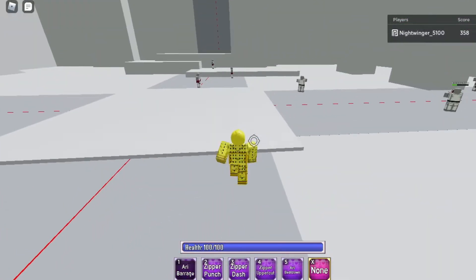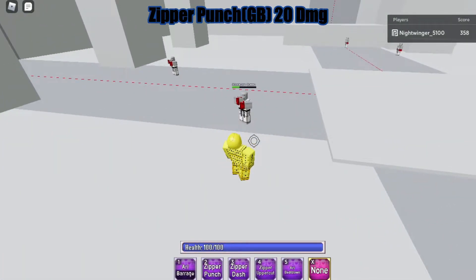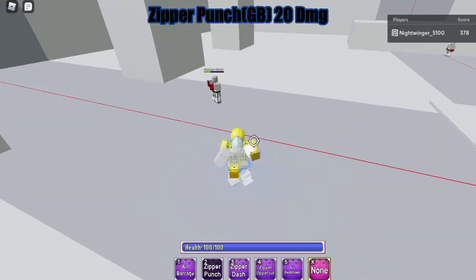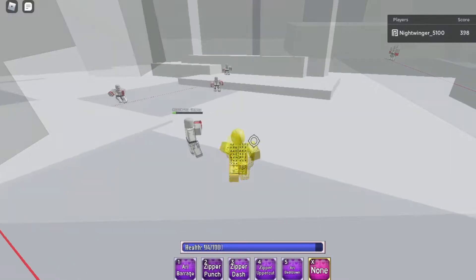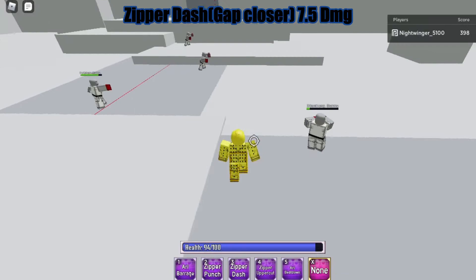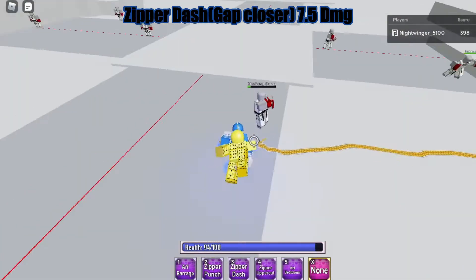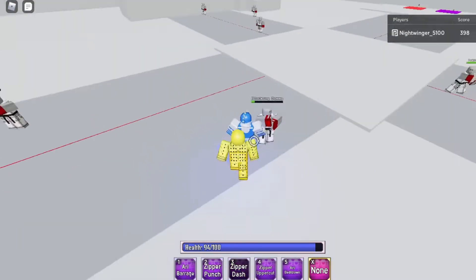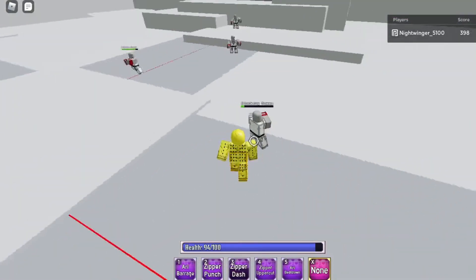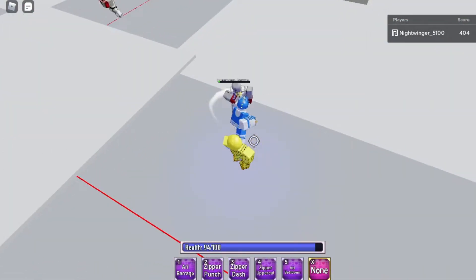His second move is Zipper Punch, which is a guard break. It doesn't have the most forgiving hitbox, so I would not recommend being too risky with it. His third move is Zipper Dash — it's a gap closer and it's pretty good for catching blocks. Sometimes you can catch people who are blocking, it stuns them and gives you a second to get some M1s off.